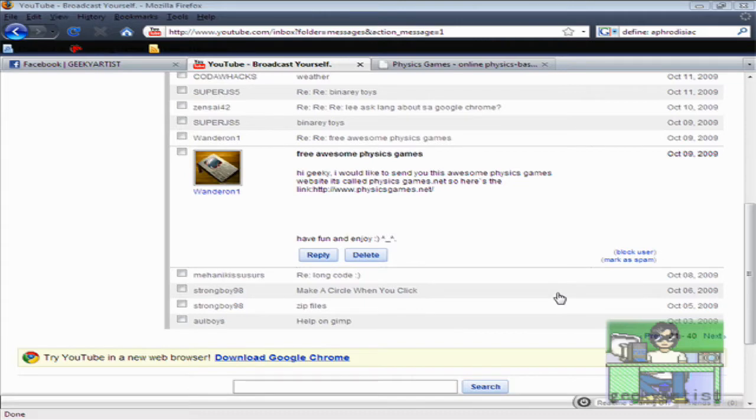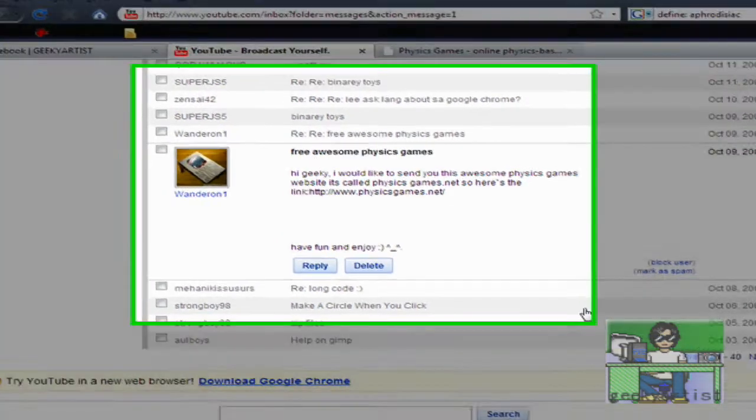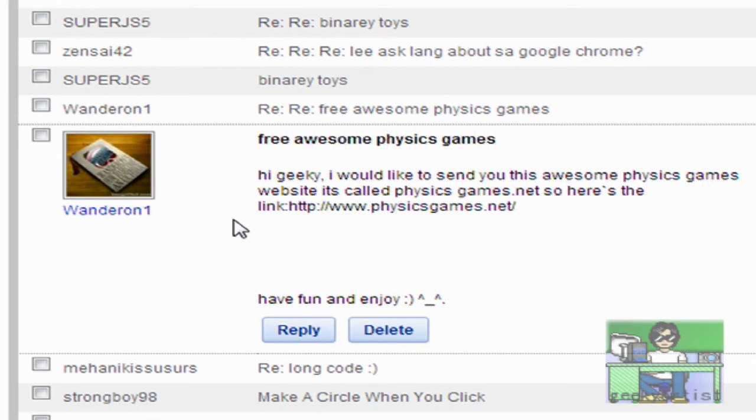What's up guys, it's Geeky Artist again and here's another video for you. This time I'll be sharing a cool site suggested by one of my YouTube subscribers called WonderOnOne. It says here 'free awesome physics games' — so this is the site, it's called physicsgames.net.